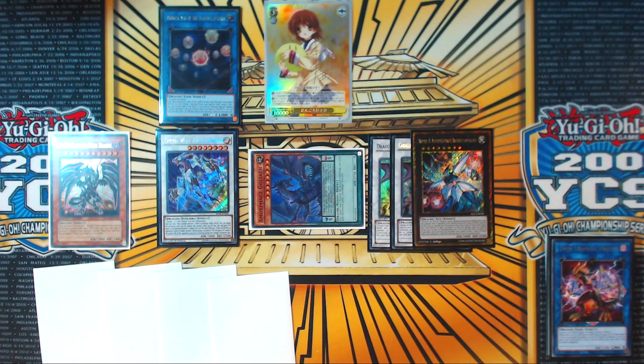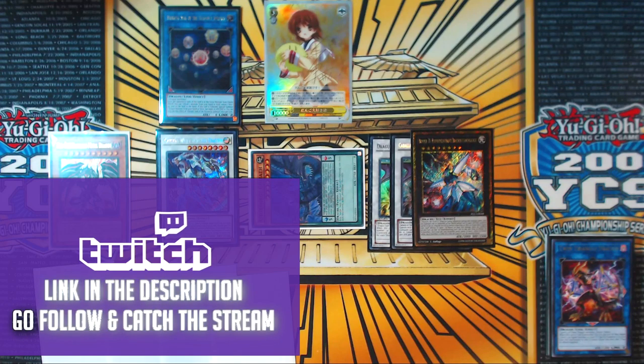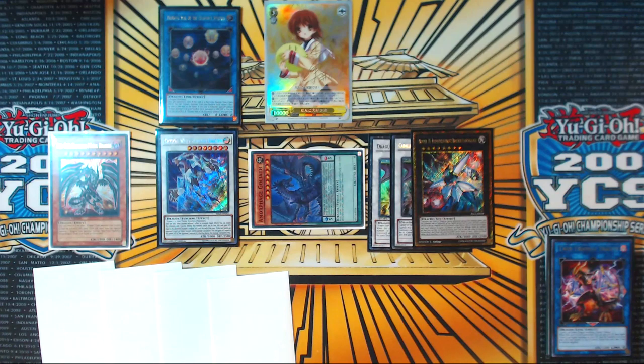Literally any three-card combo involving Synodus and an extender resolving gets you to that three-negate combo, and I'll be showing that as well. But before I show you the combos, if you're new here, welcome to the channel. Subscribe if you want to see more content like this, and there's a large backlog on the channel too. If you like this sort of content, give it a thumbs up — it helps out a ton.